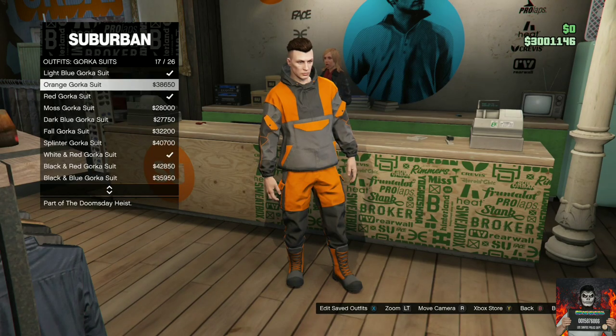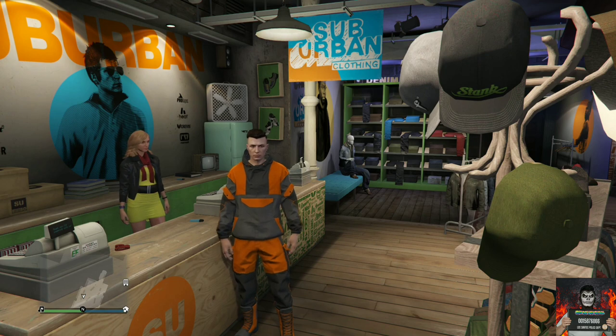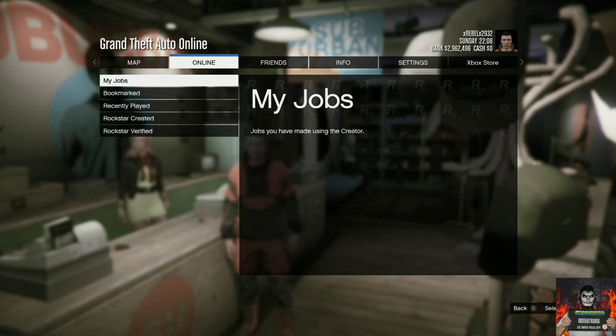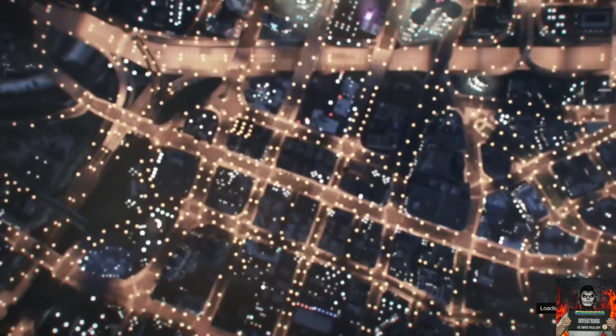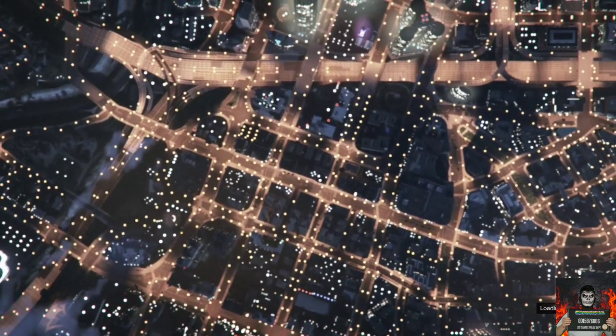Back out once, go over to gorka suits and purchase the orange gorka suit. Back out completely, open up your pause menu, go over to Online, go over to Jobs, play jobs, Rockstar Created, go to versus and start up the job called Crooked Cop. Accept the alert and you should be loading into a job menu.